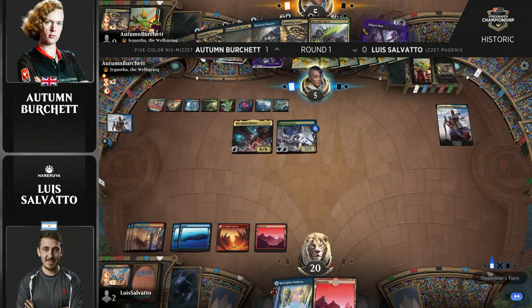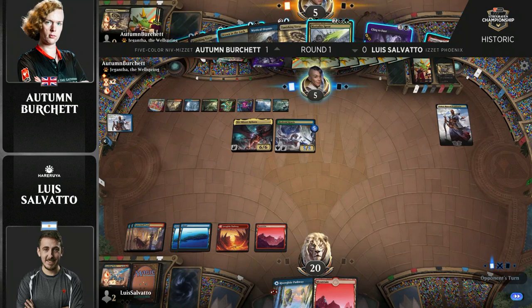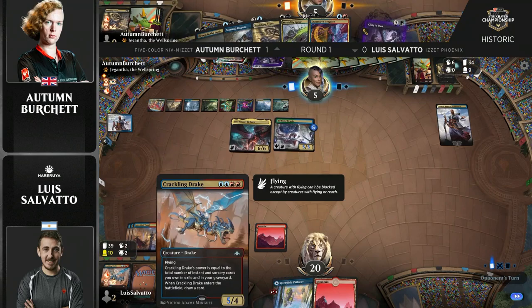Look at this hand — incredible, my eyes are going blind, there are too many gold cards. And remember, Autumn was up a game here, so this is actually going to be the match going to Autumn Burchett in round number one, as Salvato drew a few lands at just the worst time possible and had some outs to top decks to win the game — a couple of turns in a row — but couldn't find them.